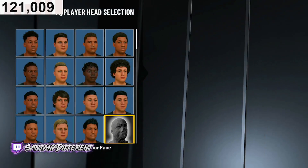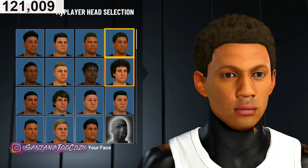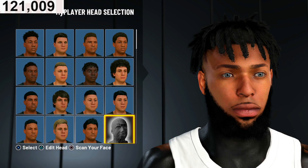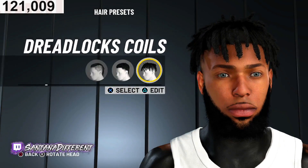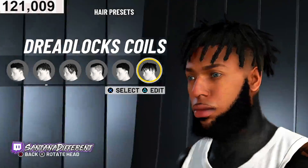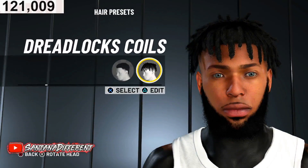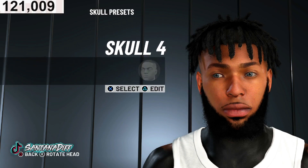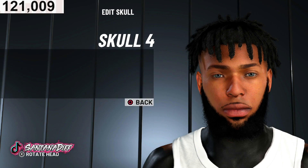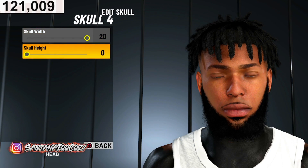All right, here we are — face creation, my player appearance. We're going to the fourth row, and the last face on the fourth row. For the hair, we have dreadlock coils, hair color is black. Skull number four, skull width is 20, skull height is zero.